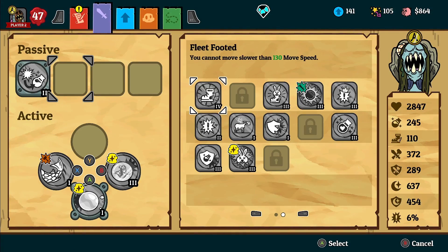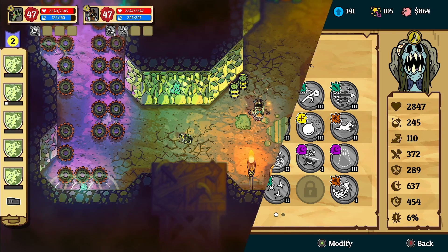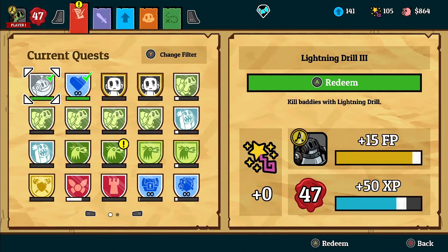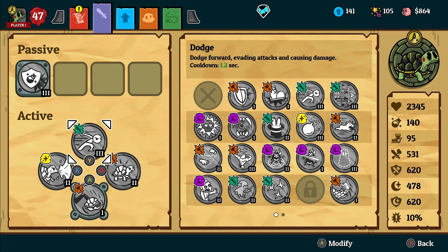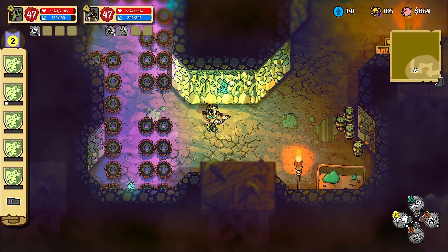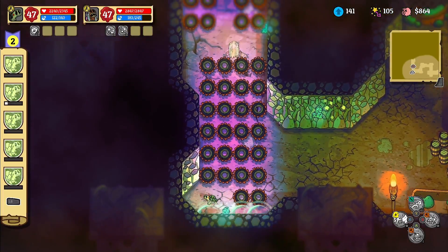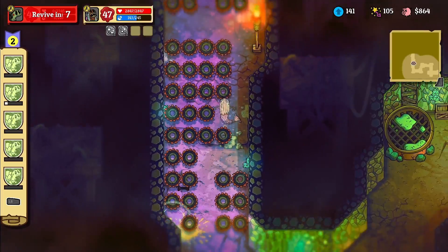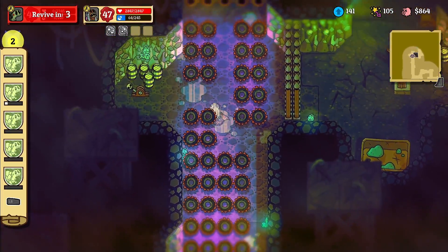I'm going to do my old Necromancer combo again of using Magic Life and Ethereal to get through this. The Mermaid is great for this because the Mermaid has tons of mana — I think the Mermaid is the class with the highest mana in the game. So I can just keep this going for a while and go right through these saws without worrying about it.